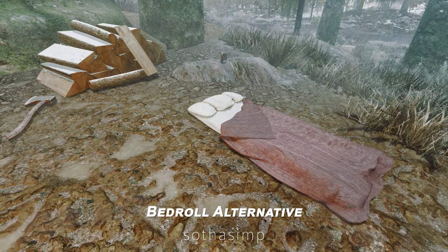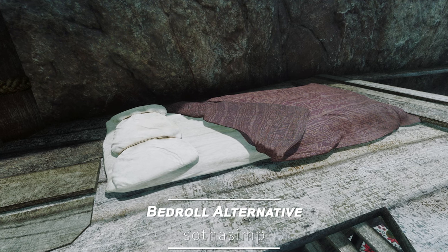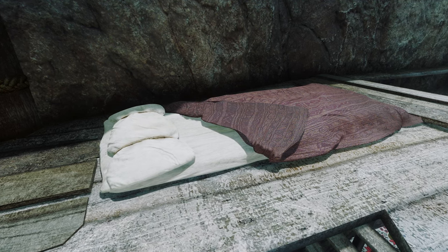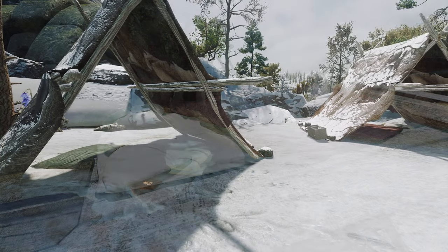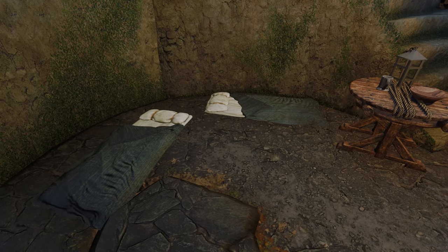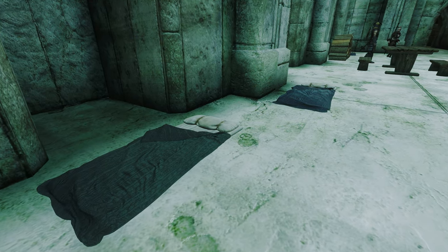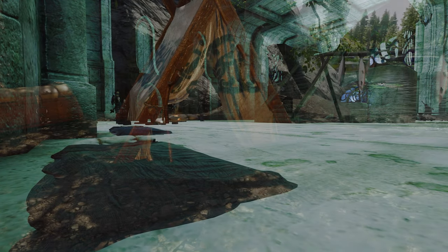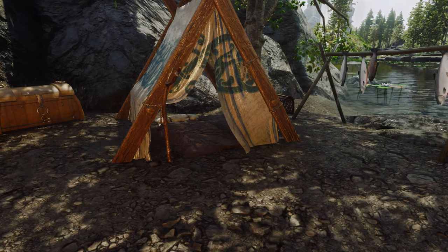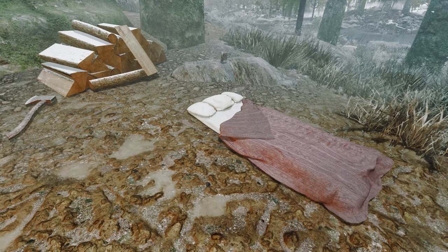Next up is Bed Roll Alternative. This mod provides a revamped bedroll, replacing the default with a new mid-poly model and 2K textures. It even includes optional BOS color variations and a patch for Use Those Blankets. Designed with a white pillow tied in leather straps and a brown patterned blanket, this bedroll captures the look we've all imagined — a practical, immersive alternative to the original rough fur roll.